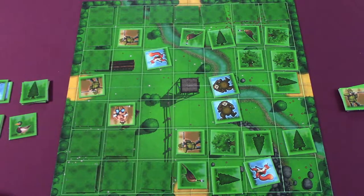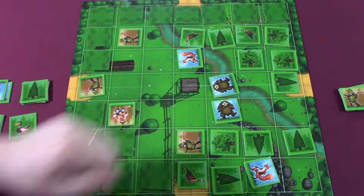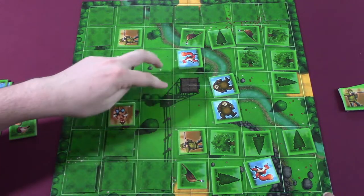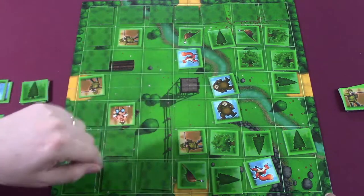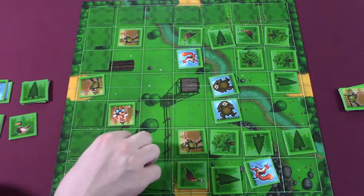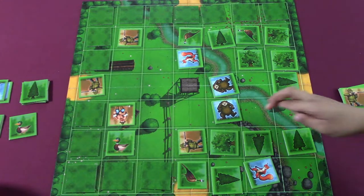The fox can go as far as he wants, that's true. I'll give you a hint — I would move right here. Why? Because you're tempting me to shoot you, but if I do that you can get your bears out. If I don't shoot you, then you can get this pheasant. So there's a way of getting points or messing me up. Personally, I would mess you up.